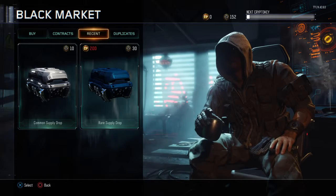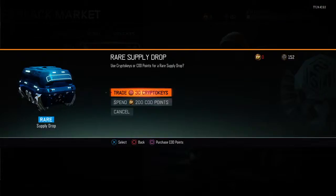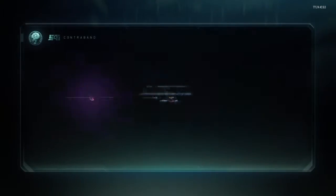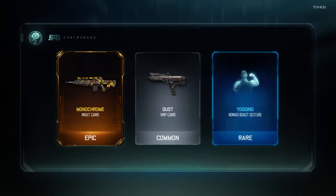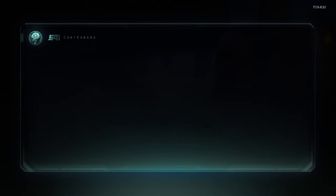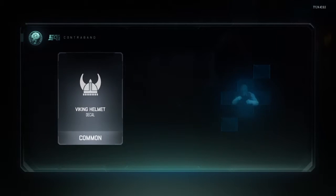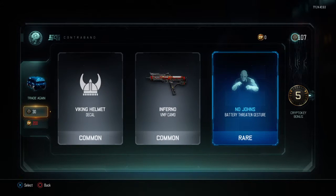I have 152 crypto keys and I'm ready to do the opening. Number one — epic, common, rare with almost 10 crypto keys. Nice. Common, common — and that is what you can expect to have a rare splice drop.